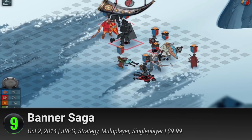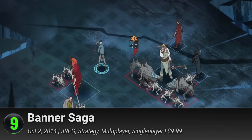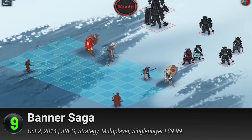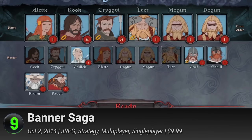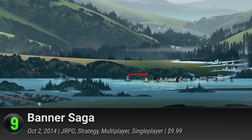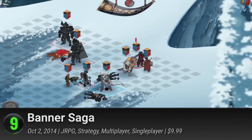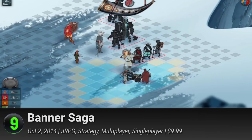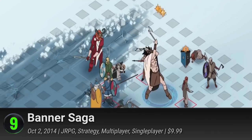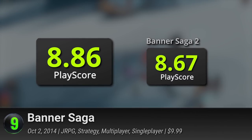9. Banner Saga — following its Kickstarter success, Banner Saga artfully executes turn-based mechanics, carefully fusing it with the element of choice. In its perpetually melancholic world, you have to decide the fate of your people in a captivating story of survival inspired by Nordic mythology. Explore its beautifully animated and breathtaking 2D landscapes along with your caravan of Viking families. Every choice you make leads to tangible outcomes in the overarching narrative. Carefully choose your battles, strategize well, or risk the death of a beloved character — and in this godforsaken land, every death is permanent. A deeply poignant and gorgeous adventure, it has a PlayScore of 8.86.